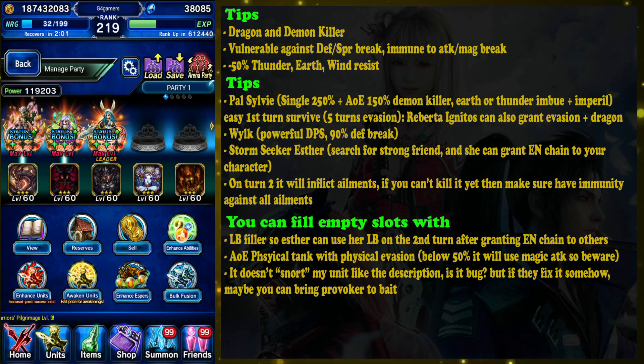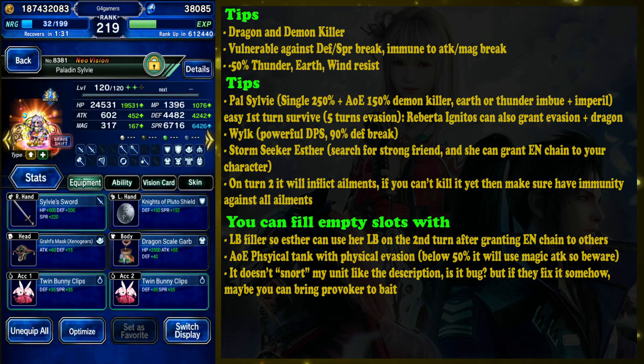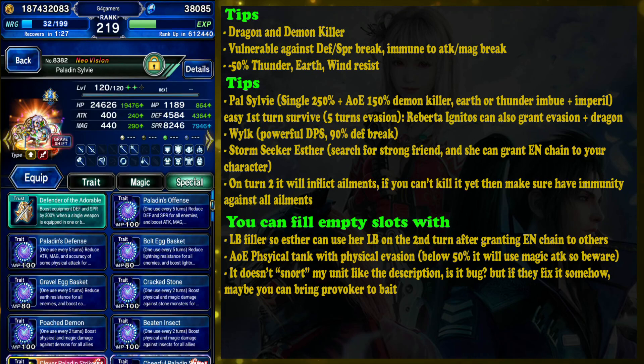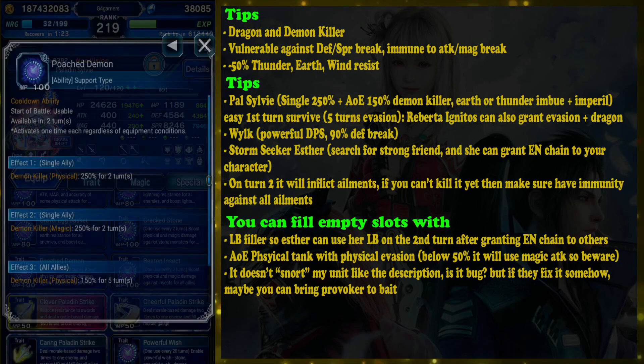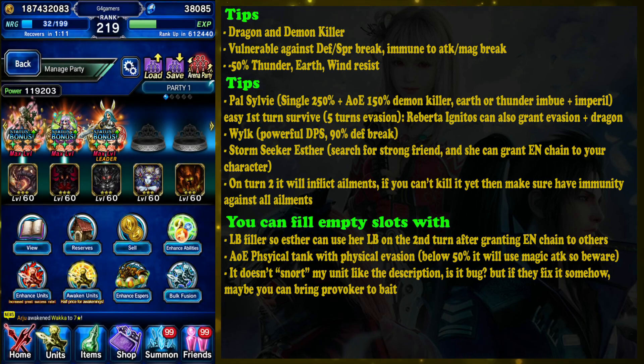You can use lightning, wind, or earth elements, but I find lightning or earth to be the best because Sylvie can give 100 elemental damage boost. What I showed you is not the maximum capabilities of what Sylvie can do — she can give you better elemental damage boost and also a Poach Demon passive, so you can deal extreme damage to the boss. Even without those optimizations I could still kill the boss. I hope you find this video useful — please hit the like button and subscribe for more Final Fantasy Brave Exvius content!